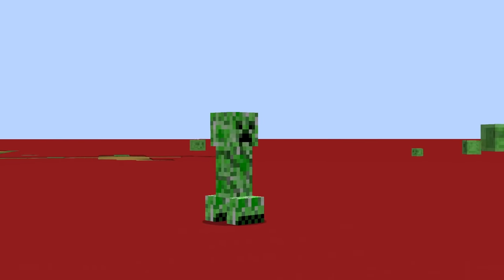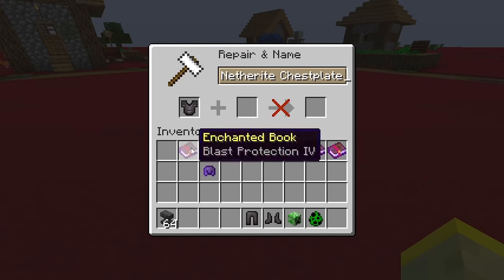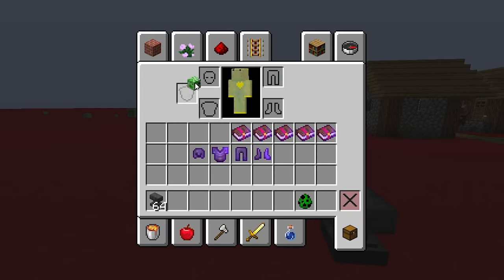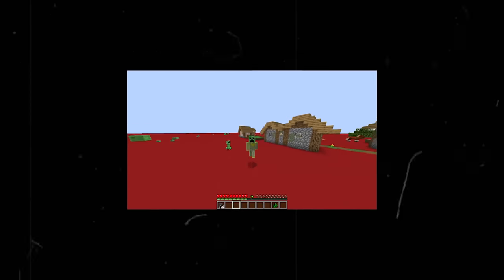Creepers are perhaps the deadliest mob in Minecraft because they don't make any special sounds, so putting blast protection on your armor is a choice many players make. But there's another way to deal with creepers: wearing a creeper head. The detection range of creepers is reduced by 50% when you're wearing their head.